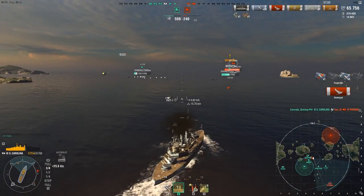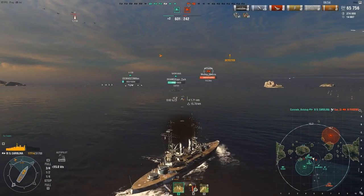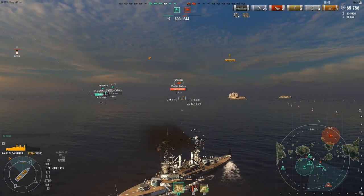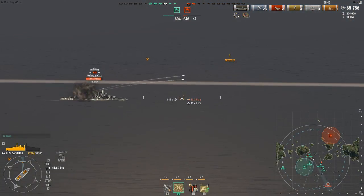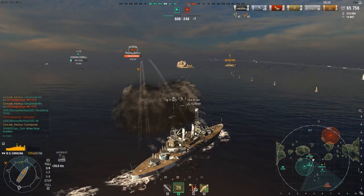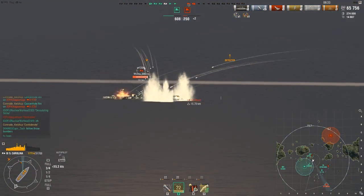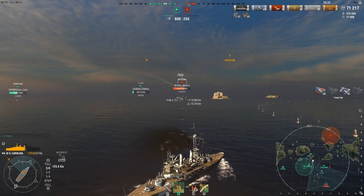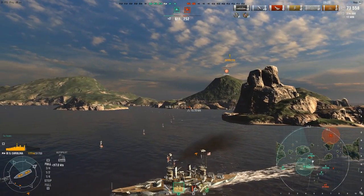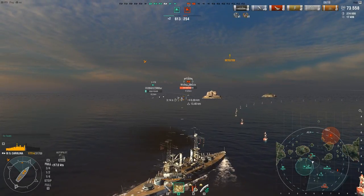I get the kill on the Phoenix - six hits out of eight, which is actually really good. Unfortunate that I didn't get a citadel, but I got five overpens and one pen. Now I'm dealing with the Wyoming - he has a lot more health than me, but I have destroyers supporting me and he just wants to straight-line. I line up and take my shot, getting a good centerline hit for 7.8k, which is pretty good. The health differential is equalizing at this point.